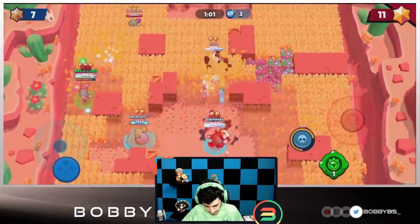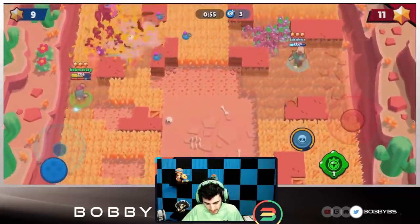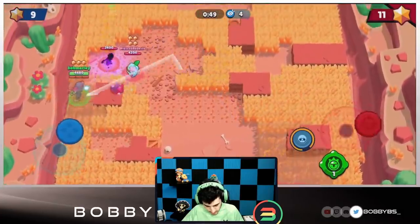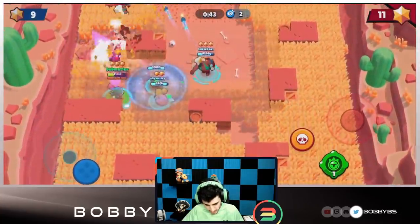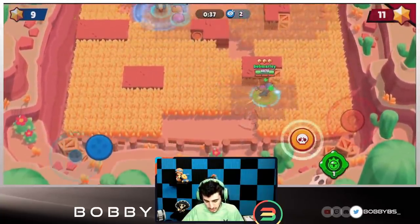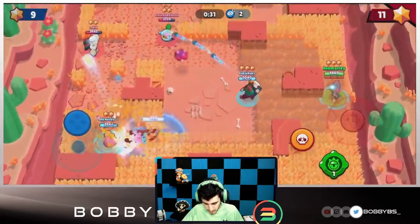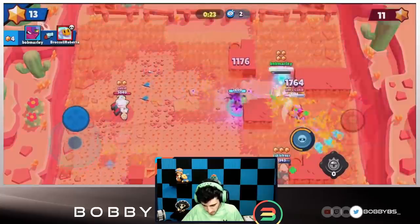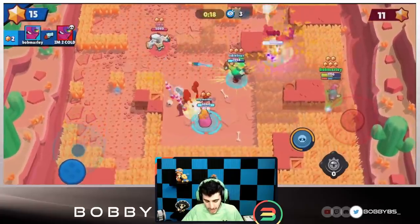Only one kill behind and we still have our gadget, which is almost a guaranteed kill. Ally's gonna try and jump away — she looks like she isn't too close to the Sprout, so that's great. I'm gonna get my super. I might end up being trapped — nope, I'm gonna be alive. Just gonna loop around the right side. We have a lot of time left and we're only down by one kill. We're gonna loop around this right side, catch them by surprise, use the gadget, go for the Sprout — gonna pick up that kill and run away from that Tara.